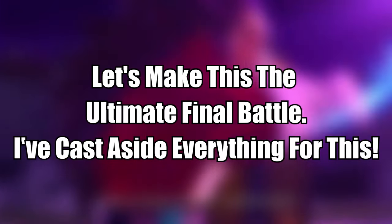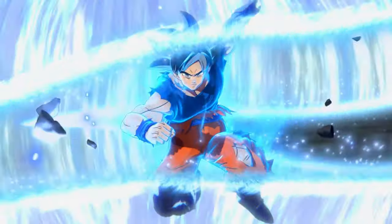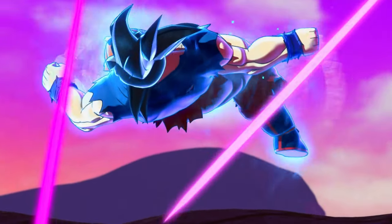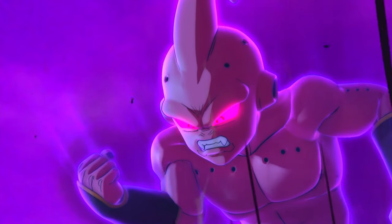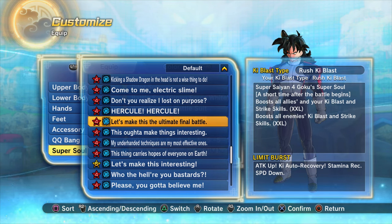Number 10: 'Let's make this the ultimate final battle' and 'I've cast aside everything for this.' There are going to be a few double entries towards the top of this list because they are the same super soul or have very similar effects. If you're going to be doing any of the weekly online raids in Xenoverse 2, run either of these super souls.